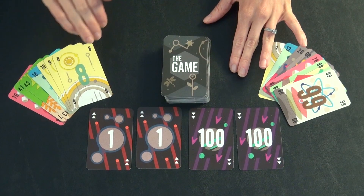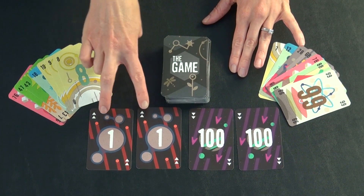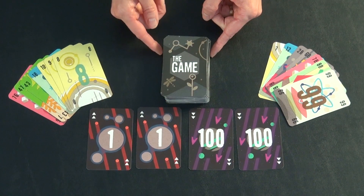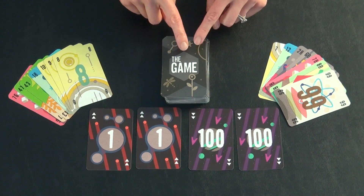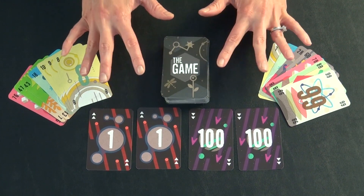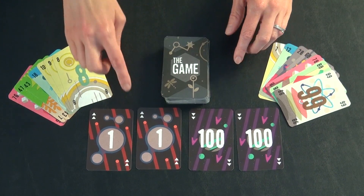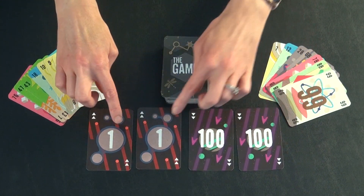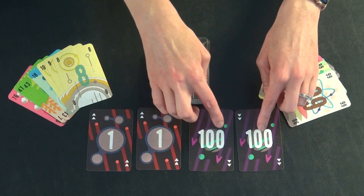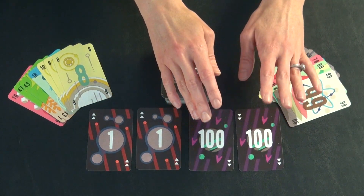Here we have a two-player game set up. You have two 1-stacks, two 100s, and then the numbers 2 through 99 are shuffled up in this pile. Your goal is to play all of those numbers between the two of you on these four stacks. From the 1s, you play in ascending order back up to 100, and from the 100s, you play descending back down.